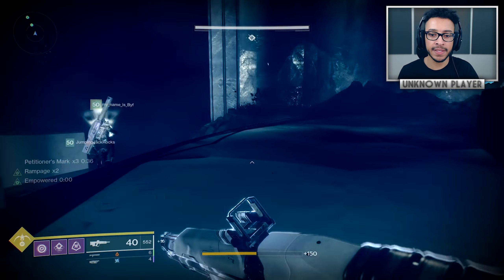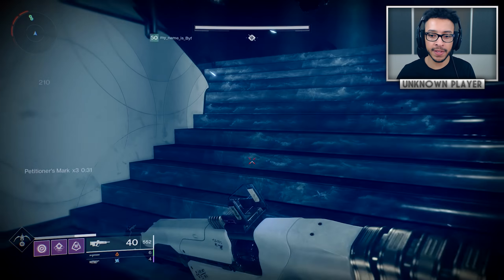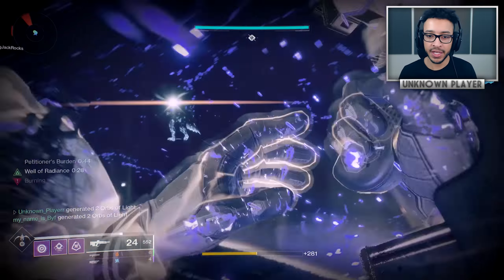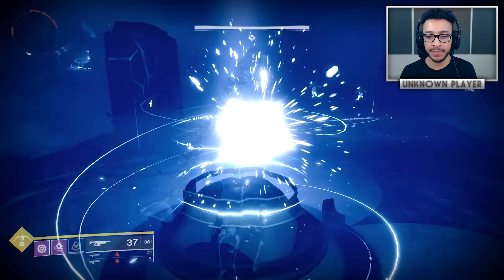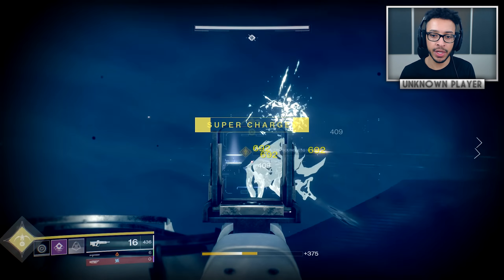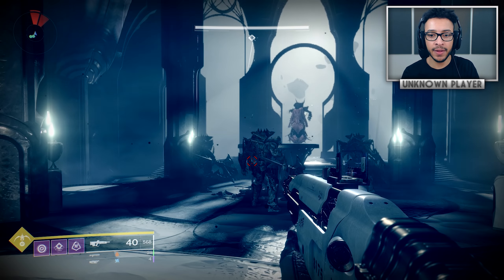Encounter number two is pretty cool. There's an ogre boss in the middle with an overshield, and wizards stationed all around the room. You go around in a circle taking out all the wizards, each time getting a buff called Petitioner's Mark. Once someone gets the buff three times, you can slam one of the four glowing plates in the middle of the map, which takes down the boss's shield to do damage — that's the damage phase. We did it in two phases.